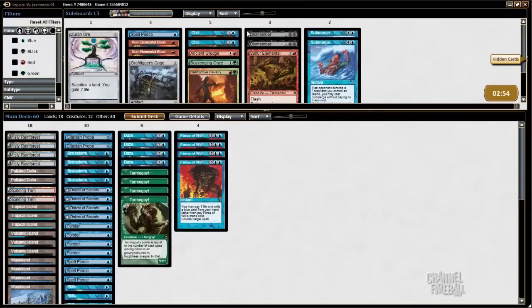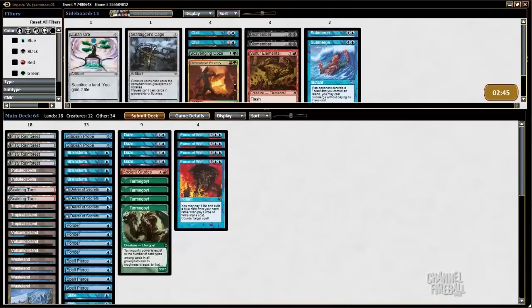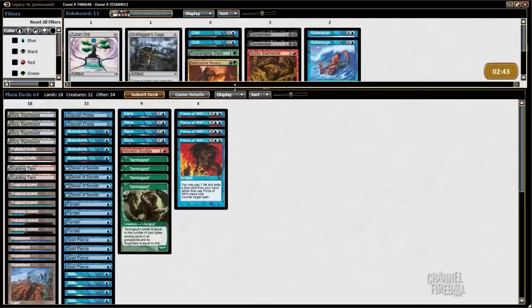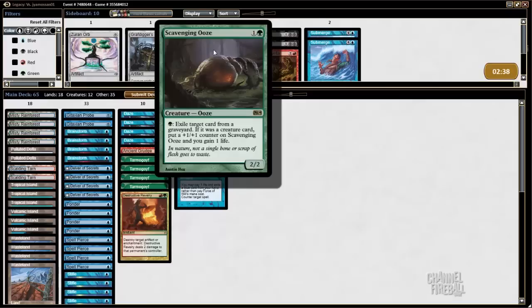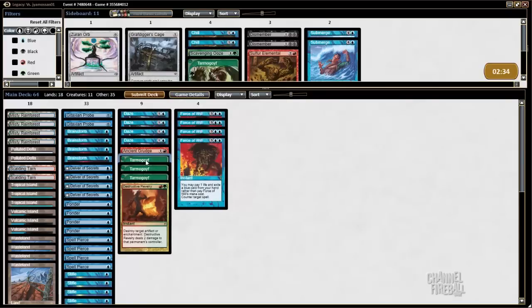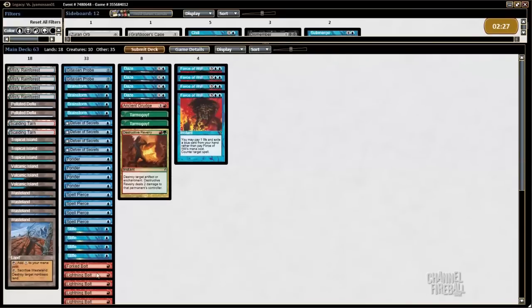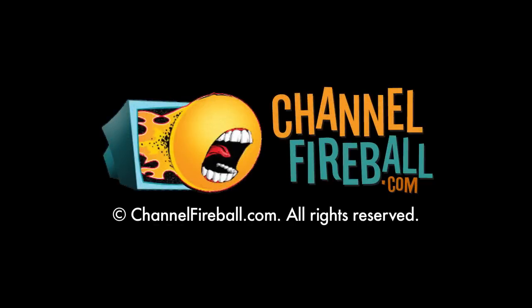For this matchup I have Ancient Grudge, Red Elemental Blast and Spell Pierce, and probably Destructive Revelry. I can board out two Tarmogoyfs because you really don't need that many threats — you just need one most of the time. And then after that I can board out Forked Bolt and two Lightning Bolts.